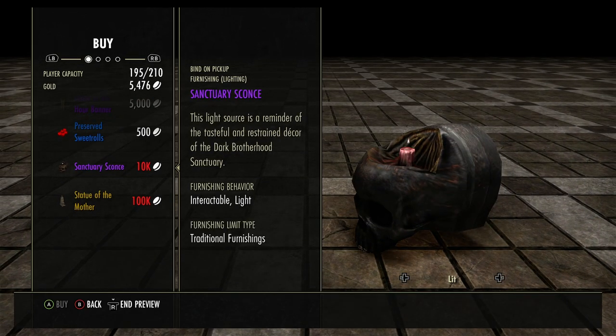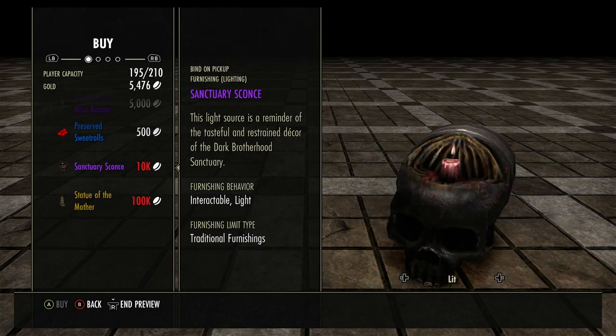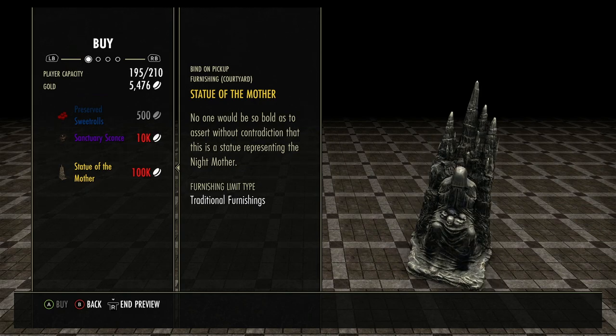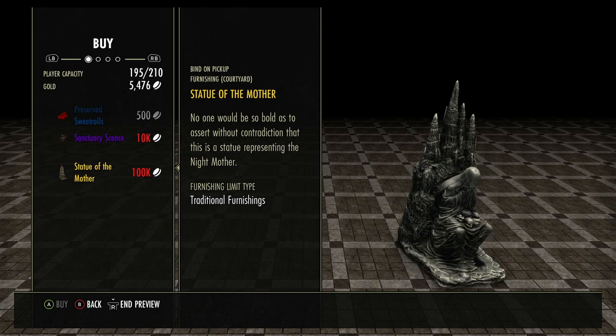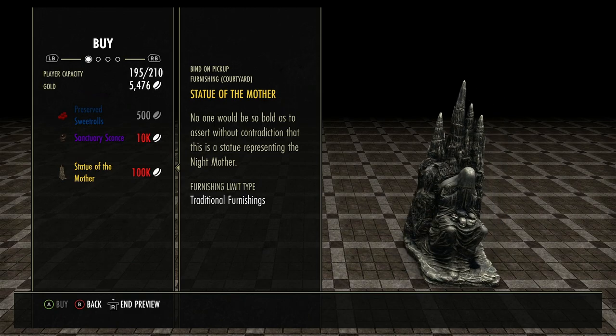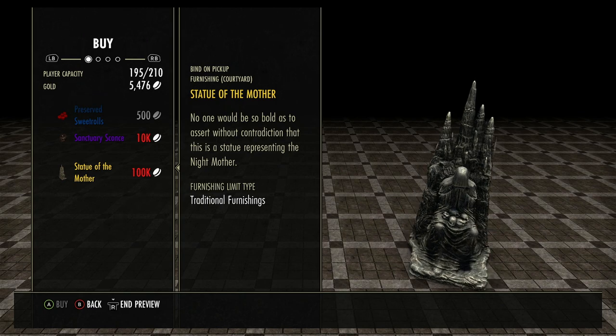I like this Sanctuary Sconce — lit and extinguished, I think that's very good. And the crème de la crème, pièce de résistance: Statue of the Mother — it's the Night Mother, the patron goddess of the Dark Brotherhood. That's pretty cool — 100,000 gold. Not really that big, but you can make a really cool display with the stained glass window and her below it and the Blade of Woe in her lap.